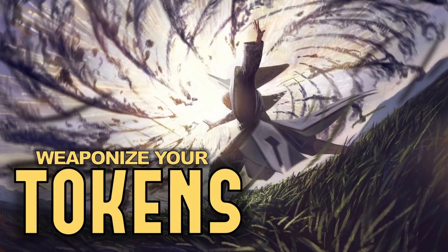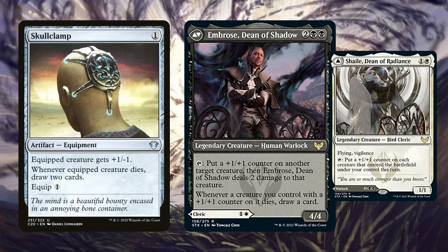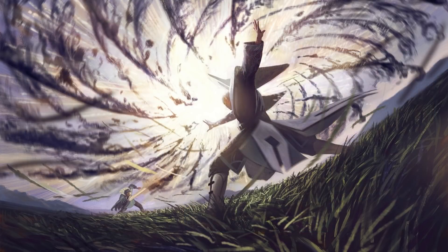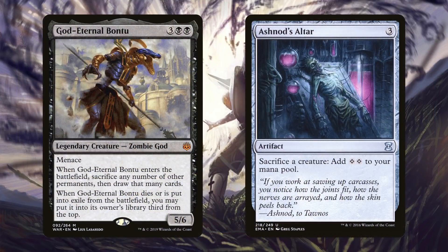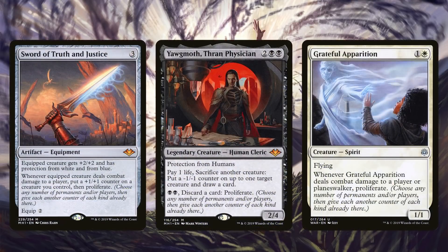We have a lot of tokens and counters — let's use them to our advantage. Skullclamp on any of those 1/1s or 2/1 Inklings can be very good. I also want to include Ambrose, Dean of Shadow: whenever a creature you control with a plus one plus one counter on it dies, draw a card. We can play Ambrose and suddenly our whole board is inoculated from board wipes and removal because we'll just refill our hand. Shalai, Dean of Radiance is on the other side, giving creatures that enter the battlefield plus one plus one — a big difference when playing big effects like Secure the Wastes. God-Eternal Bontu can also refill our hand, and Ashnod's Altar can turn those tokens into mana advantage. I also like the synergy with Sword of Truth and Justice.